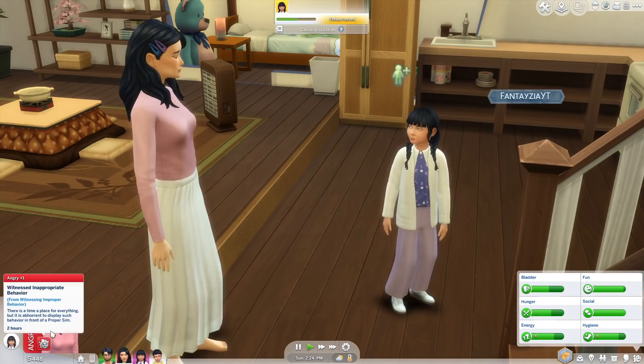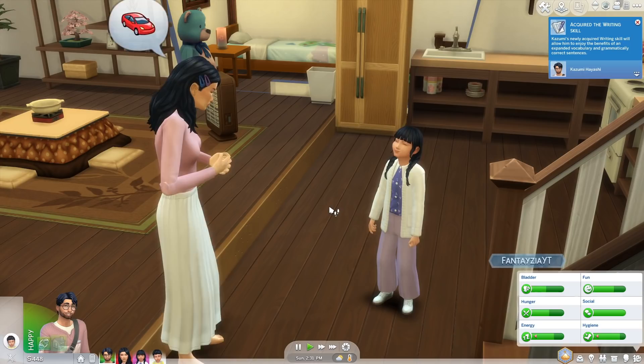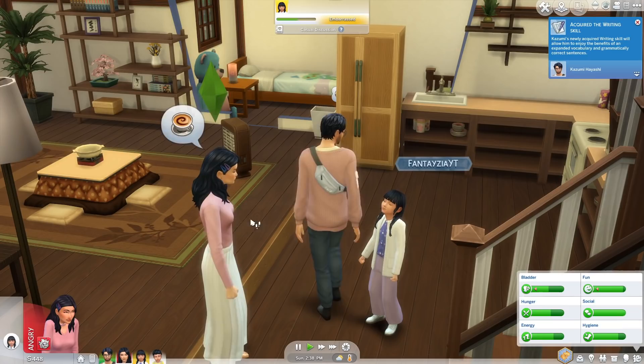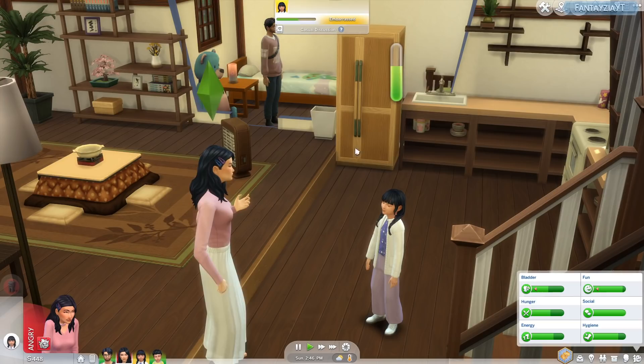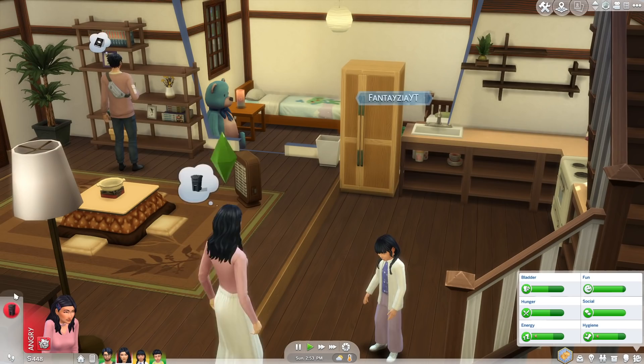Naomi's like: you don't wear your shoes in the house, darling — that's very disrespectful. She's going to teach her a valuable lesson. When you have Parenthood I'm pretty sure you'll be able to punish them for this. She's angry — she is mad! It's about 2 PM so we're gonna go do stuff. I feel like with this family Naomi will go to work and Kazumi will stay home and take care of the kids, taking them out to the slopes. Toddlers can go tobogganing!